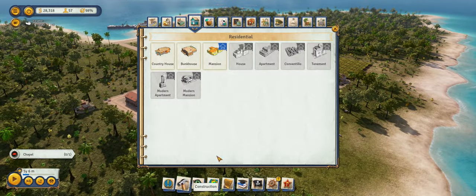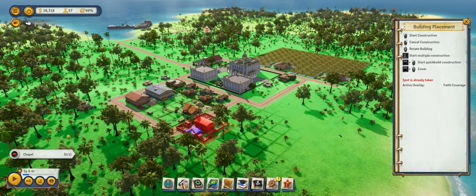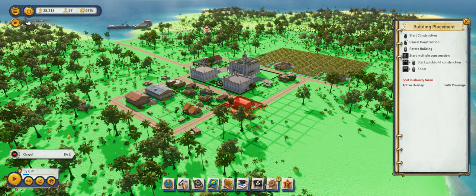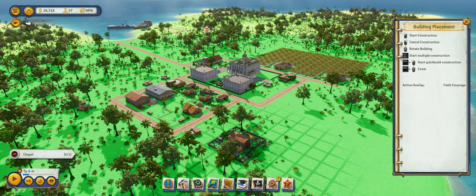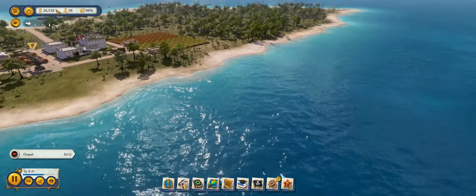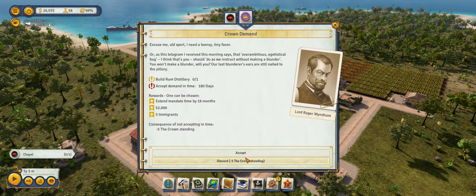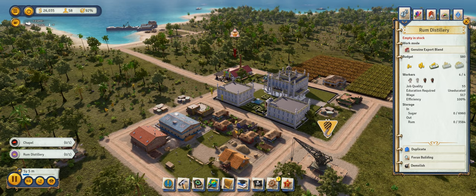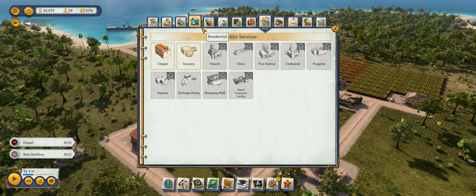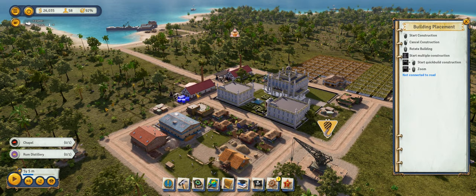We're going to go ahead and build the chapel to make the rebels happy, because apparently not only are they rebels, they're also quite religious. So we'll give them somewhere to go and kneel before God. We just built a rum distillery — but we could build another one. These things are 9,000, which is not at all cheap.